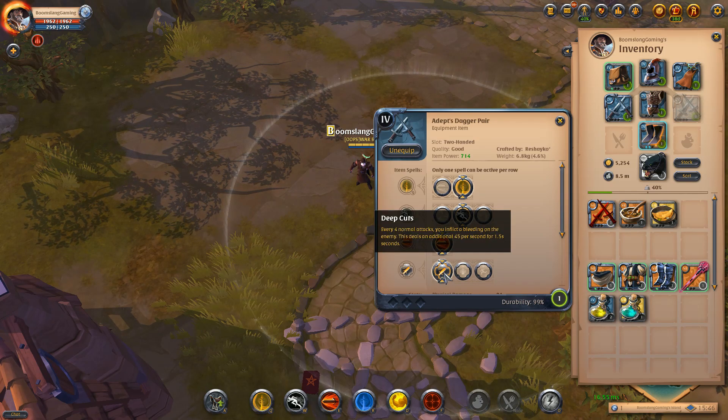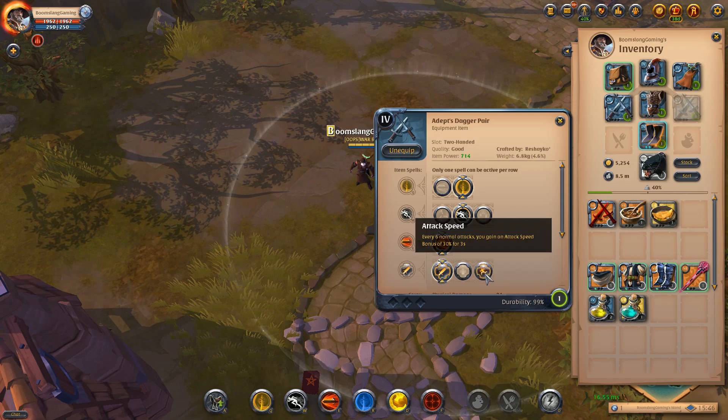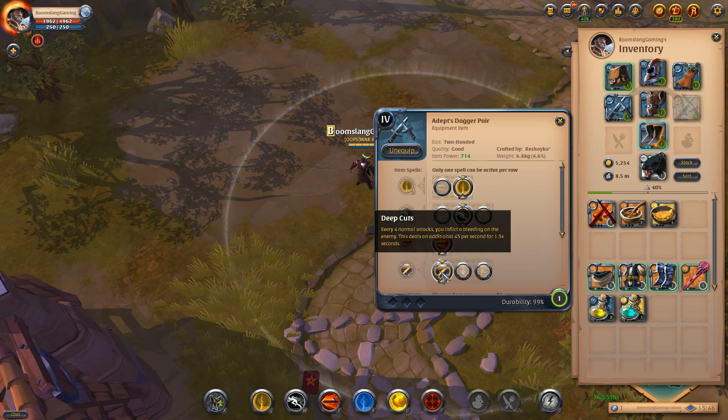Then we have Deep Cuts, which inflicts a bleed every four normal attacks. Life Leech if you want a bit of sustain. And Attack Speed — every six normal attacks you gain 30% extra attack speed for three seconds. It's totally up to you which one, but generally it's Deep Cuts.